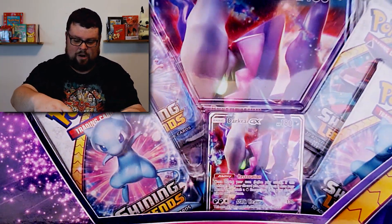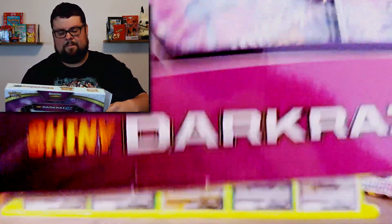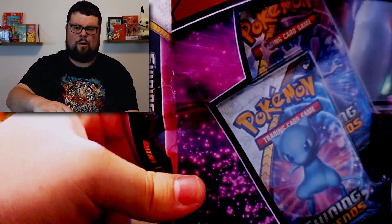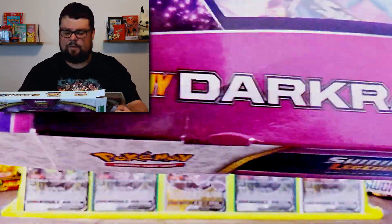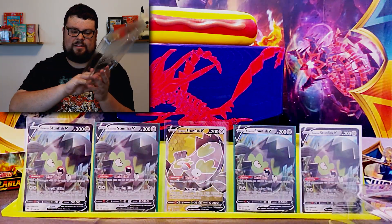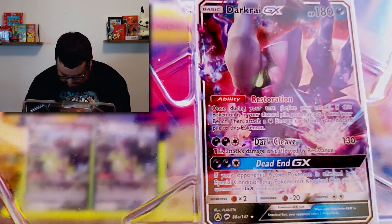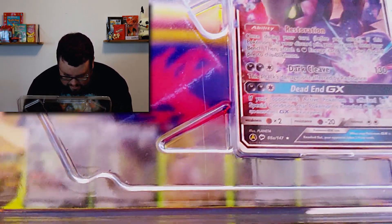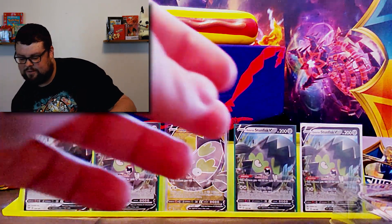It comes with the dark Rye promo card. I think it's a promo — we'll get right into it here. Bear with me. Pokemon always makes stuff so hard to open, but I guess that's a good thing. So if you can find these — I found it at Walmart. Usually Walmart or Target is going to be the one. We won't take this out right now but we'll just take a look at it. The dark Rye — oh, he's looking so good. It's a really good card.